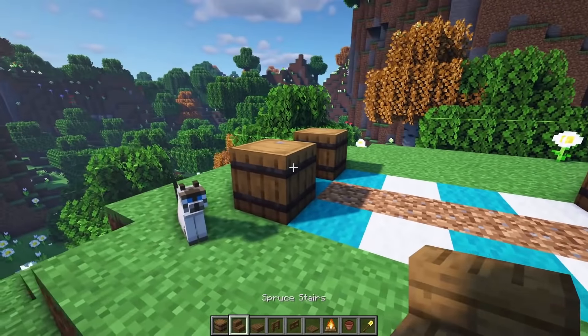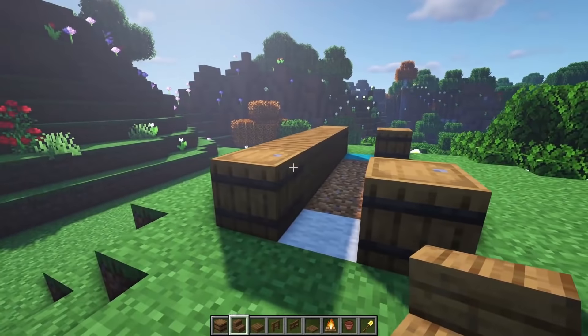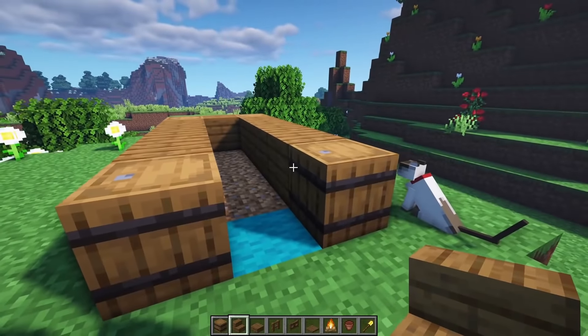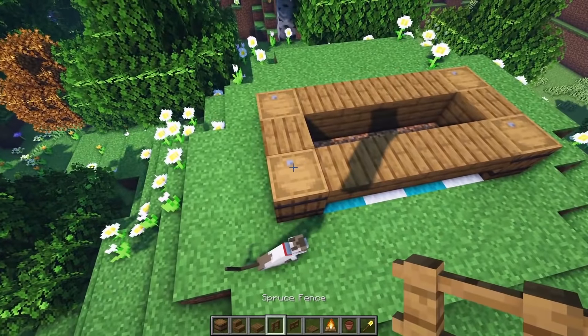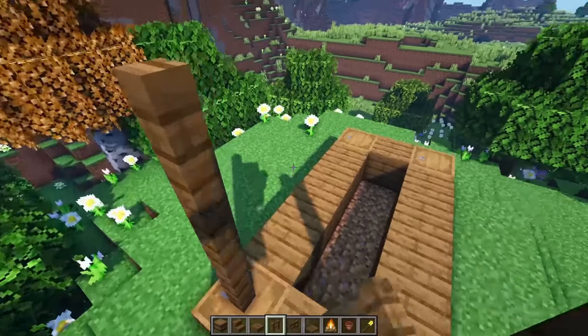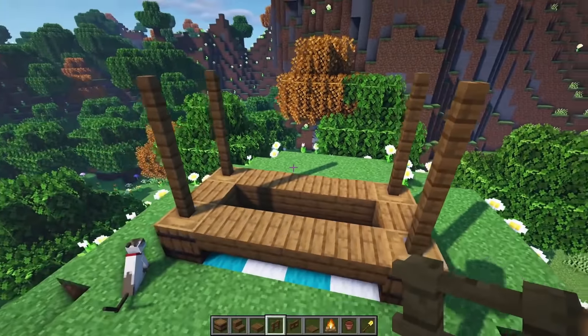Grab some spruce stairs and we're going to go upside down facing this direction down this line. Put another upside down on this section — 1, 2, 3, and 4 down this line — and another upside down right here on that corner. Then we're going to grab some spruce fences and go up 1, 2, and 3 right here, and 1, 2, and 3 on top of both of these other barrels, up by 3, and then up by 3 right there.